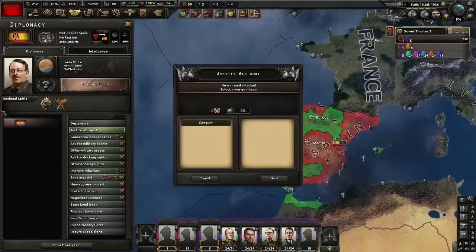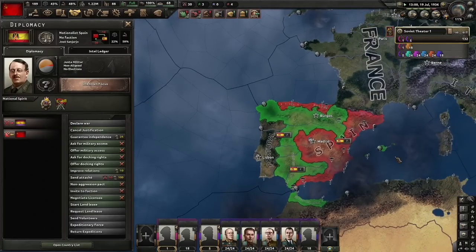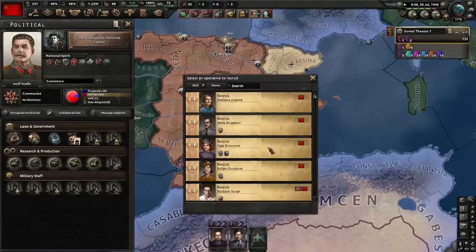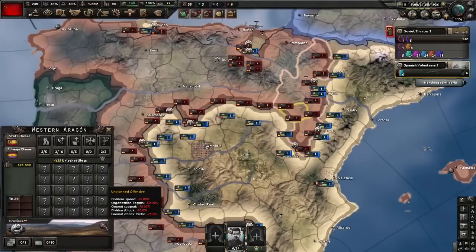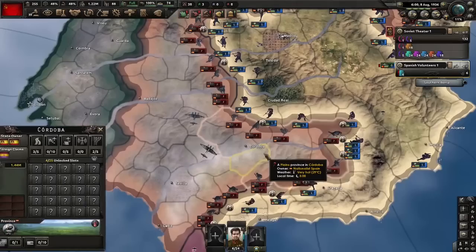To help the Republicans even more — Nationalist Spain, justify war goal, conquer Galicia. It'll only take 120 days thanks to NKVD, so let's do it. The Republicans could definitely hold out for 4 months. I think this would be a lot easier than just fighting our way with a few volunteers. Anyway, time for the first trial — the Trial of the Zinovites. Our volunteers are in Valencia. We need to keep a good eye on this modifier: Unplanned Offensive. The AI will do offensives in certain places, so we need to wait a little while and see which one they'll do first. Cordoba — alright, I can deal with that.